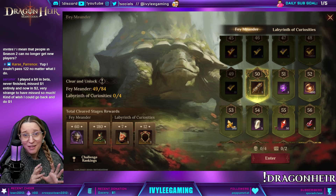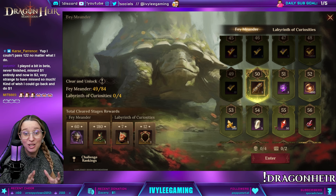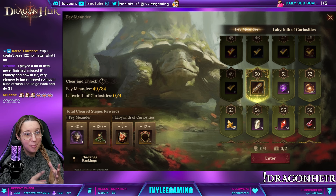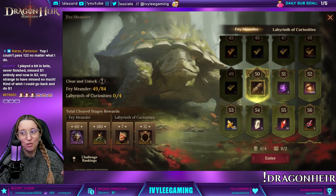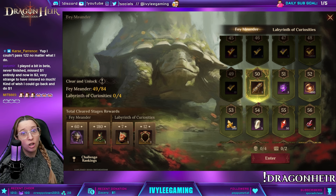I like the idea of saving some content for the end, because once you get to the Resurgent Dragon there's nothing left to do in the game — literally — except your dailies, which give you nothing to help you for the next season except a couple of Wormaro and Starlight. So if you save a little bit to do, sure, but I really regret waiting until the last minute for all of my Fae Meander.